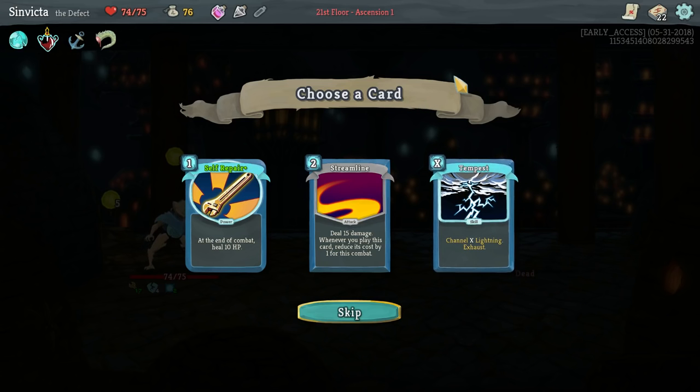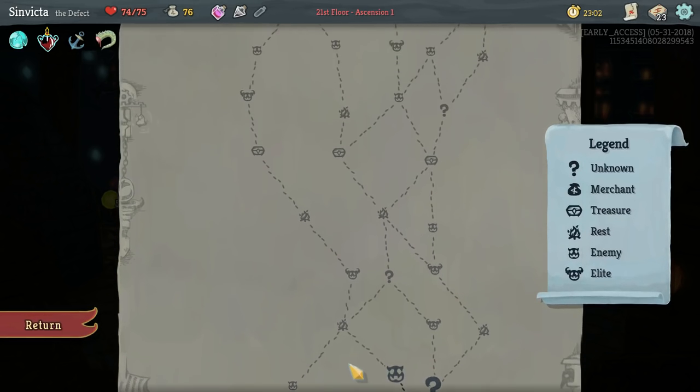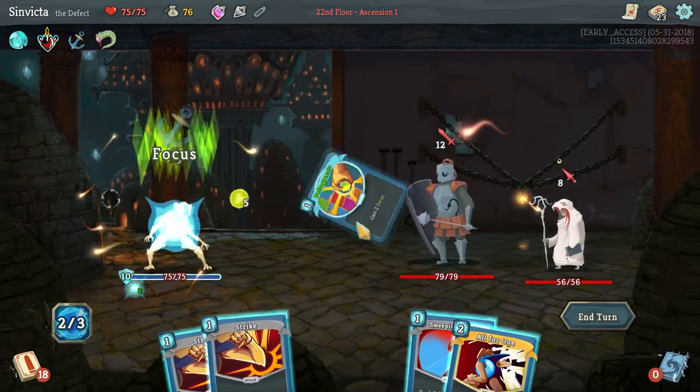Tempest is nice - you can channel X amount of lightning where X equals the amount of energy you have. Streamline is also a very good card. I'm just going to get crazy with it - let's go for another Self Repair, why not? Call us the Immortal Defect - you can't stop us, you can only hope to contain us.